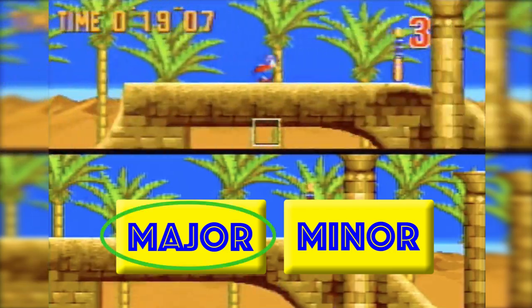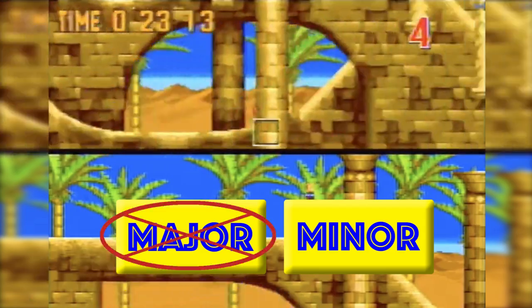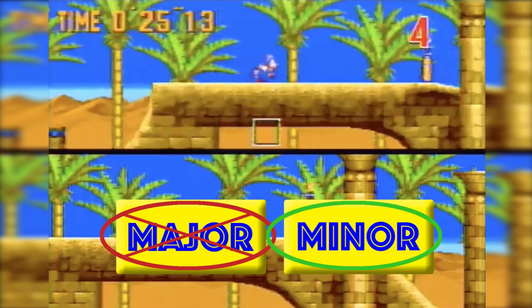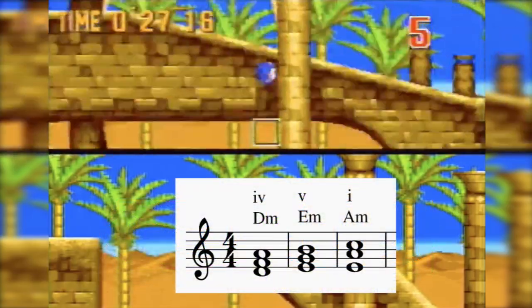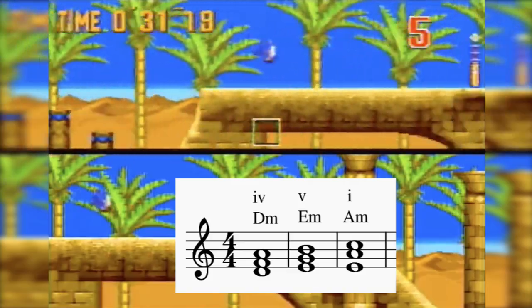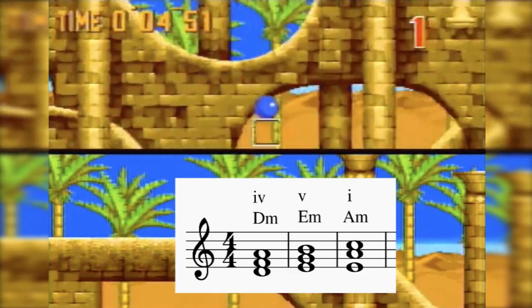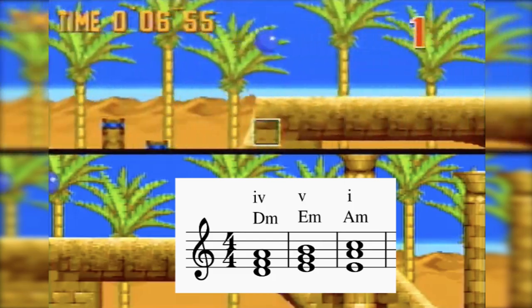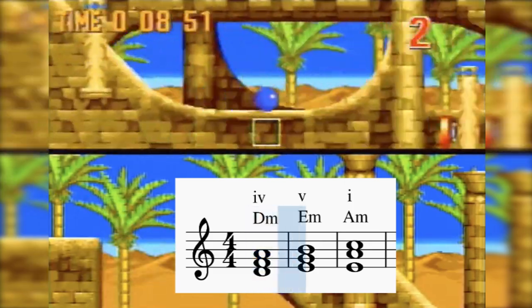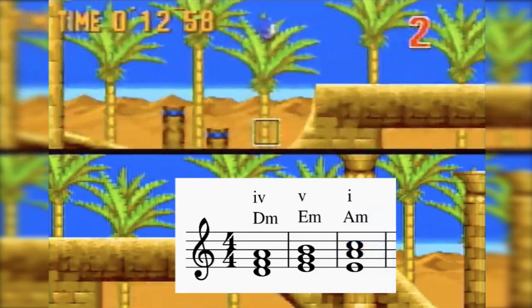If you said major, I don't blame you because the melody establishes a fairly happy-sounding arc. But it's actually minor. Not only is the key of this section minor, but all three chords it uses are built on minor triads: D minor, E minor, and A minor. And yet it can still manage to sound this cheerful and fun. But just listen to what these chords sound like on their own — yes, it feels like a funeral march.